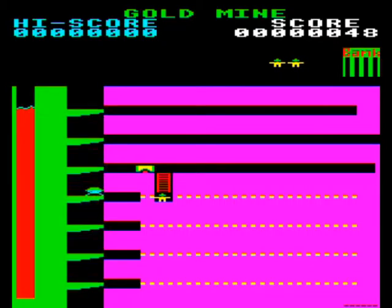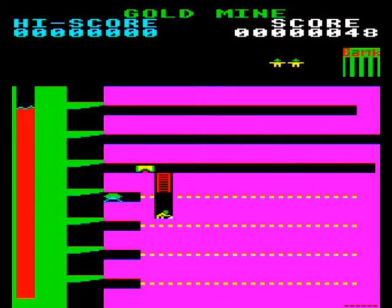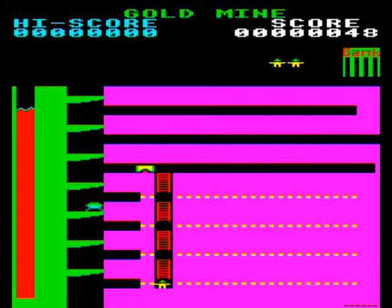In addition to using the lift shaft, there's a troglodyte that has to be avoided. You do this by tunnelling through the caves, automatically creating a kind of ladders and levels game as you do so.